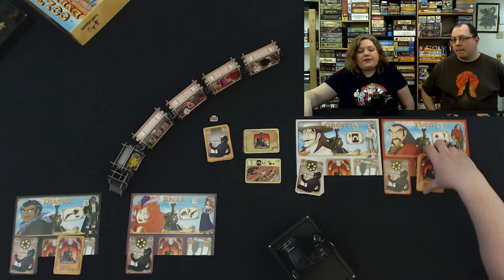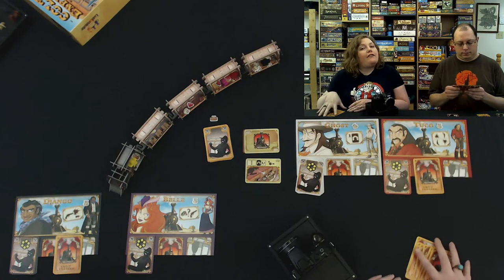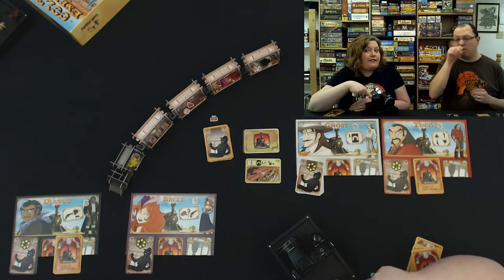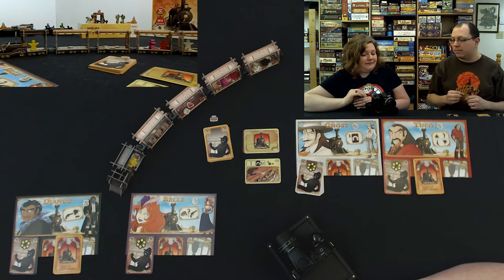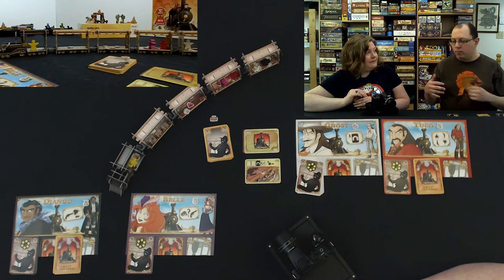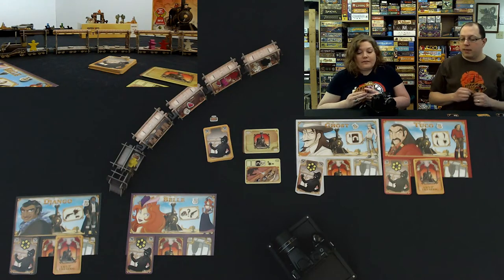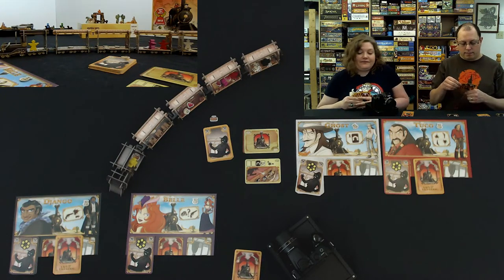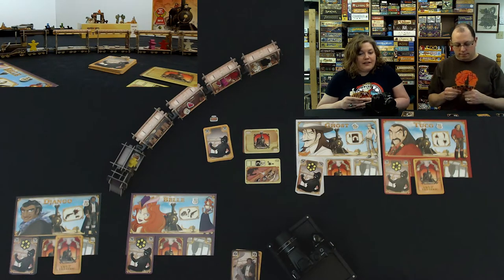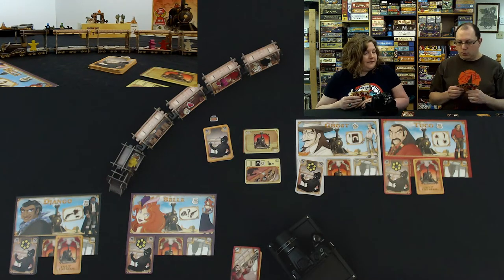We're ready to go. We get six cards to start with. We'll look at our hands and see what we have. Round one: I think I'll play a face-down card — that's Ghost's ability. Then looting. Then I'll play a face-up card. Somebody's shooting. Okay, now a face-down card, and a face-up but in reverse order.